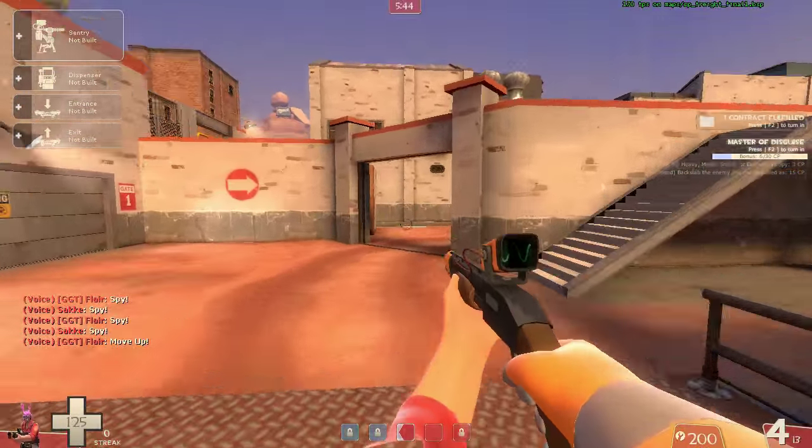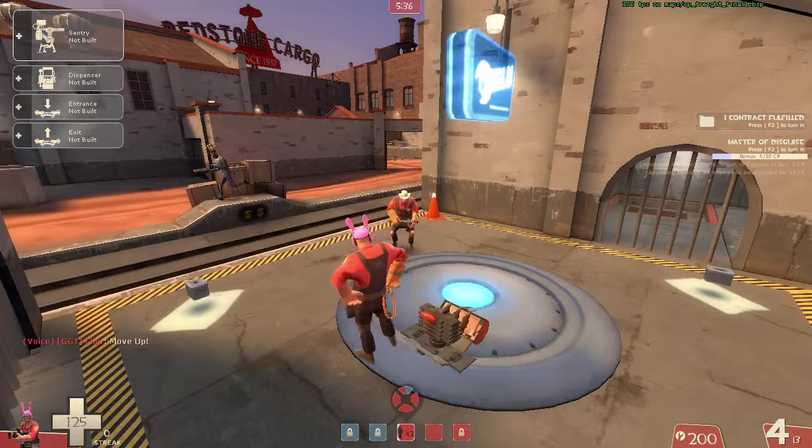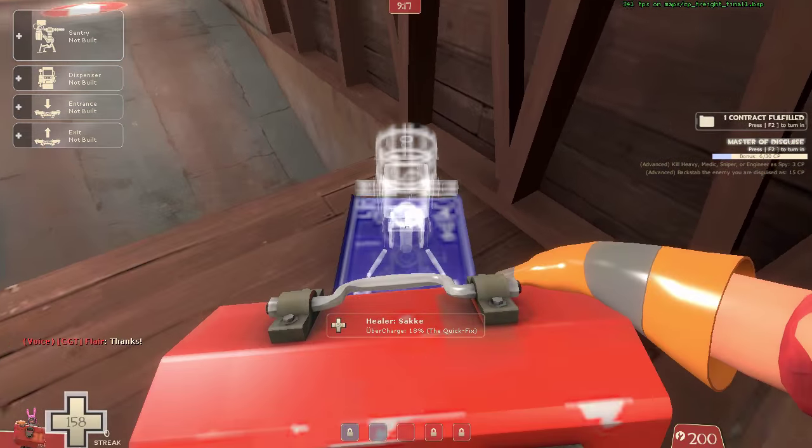Hello and welcome everybody to another exploit tutorial, this time with another Brenton Crouch exploit on Fright. You can do this glitch only in the second red spawn, so try to cap the middle point when the round starts.